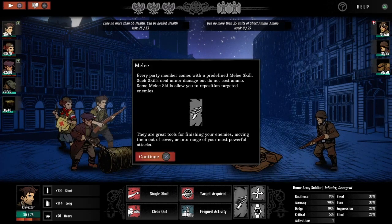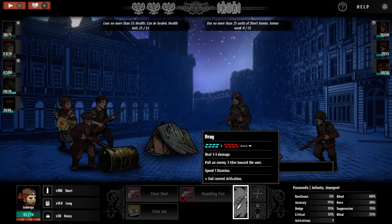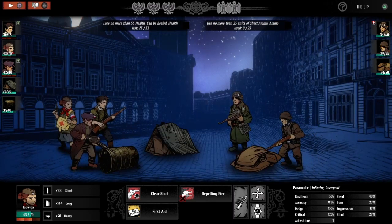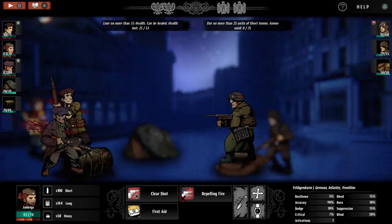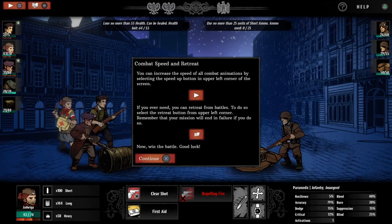Each party member comes with a predefined melee skill. Such skills deal minor damage but do not cost ammo. Some melee skills allow you to reposition targeted enemies — they are great tools for finishing enemies, moving them out of cover, or into range of your most powerful attacks. You can increase the speed of all combat animations using the speed button in the upper left corner. If you ever need to, you can retreat from battle using the retreat button, but remember that your mission will end in failure if you do so. Now win the battle — good luck!